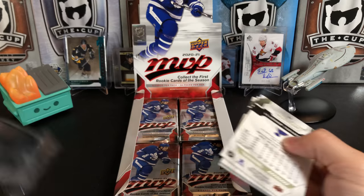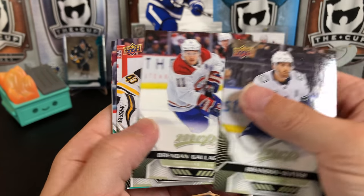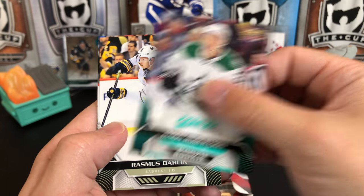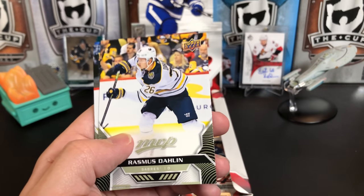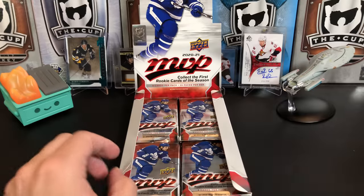MVP is always a fun rip — you get a lot of packs and a lot of different inserts. Brandon Sutter, Brendan Gallagher, Tuukka Rask. We've got Jason Robertson for the Stars. Rasmus Dahlin, Oliver Bjorkstrand, Nico Hischier, and Vlad Tarasenko — who apparently just had more shoulder surgery. So depending on when the next season may start, he may miss the start of that as well. Those chronic injuries — you've got to wonder if he'll ever be the same.